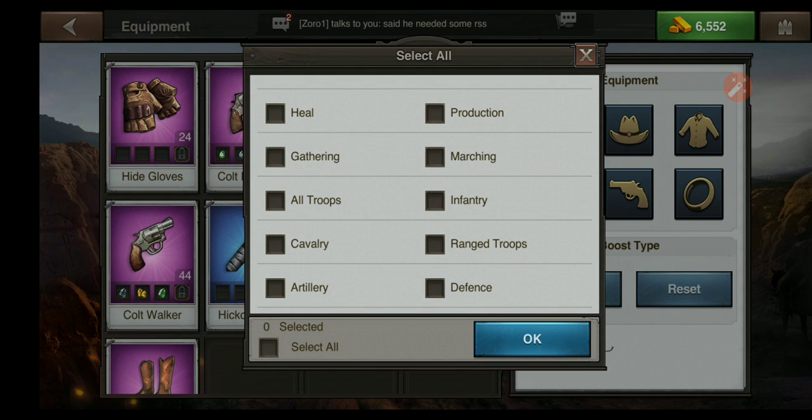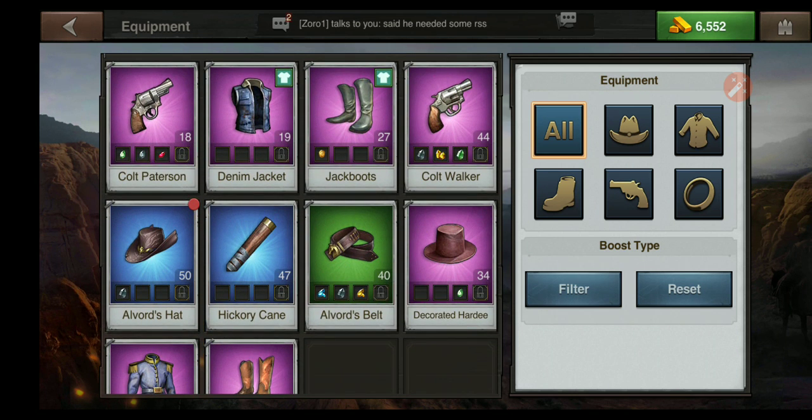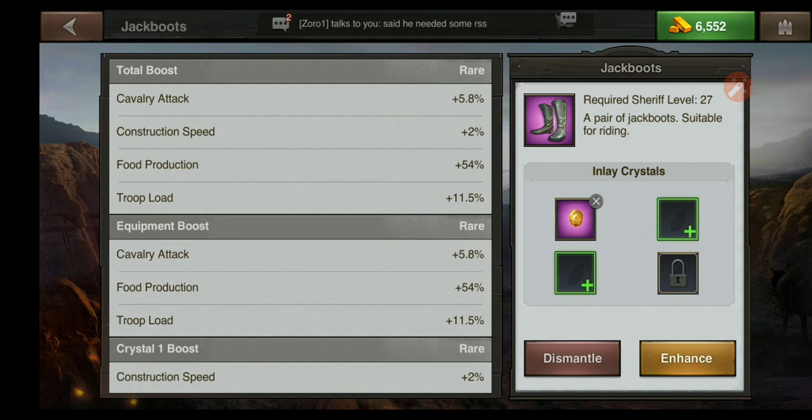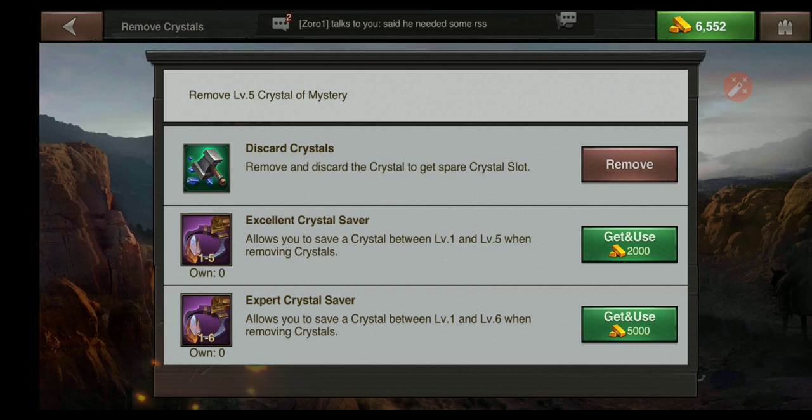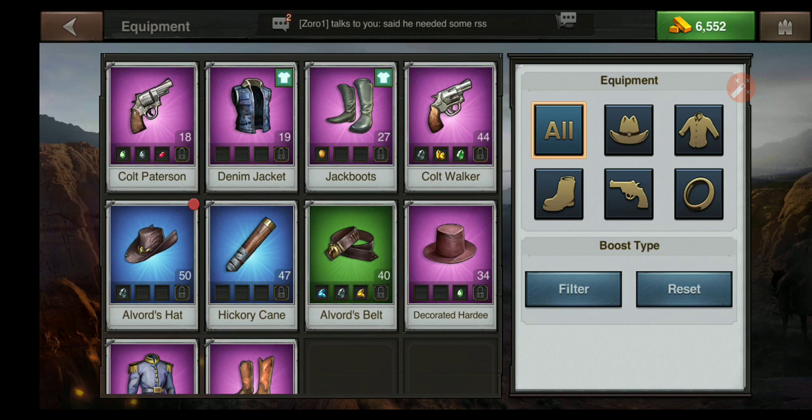Let's switch to cavalry and we see a lot of these same items. My jack boots — even though they have a cavalry boost of 5.8% — that's not what I use them for. I use them for the troop load of 11.5% to increase my gathering. That jack boots piece is actually a construction piece of gear. So when you're selecting gear, you want to be careful not to pick something thinking it's all-inclusive and will help with everything.